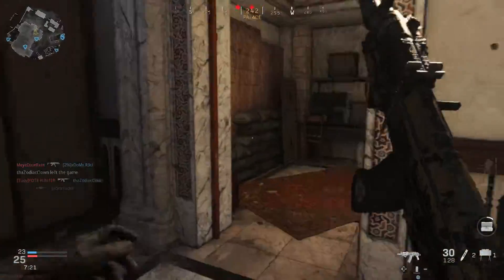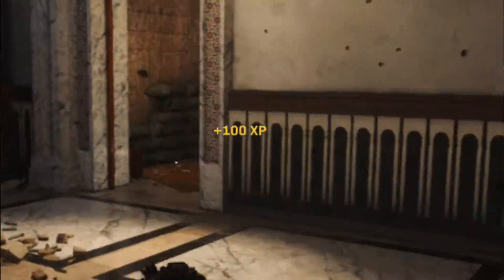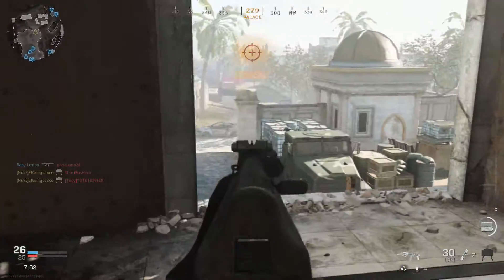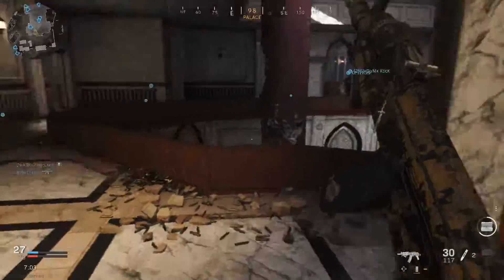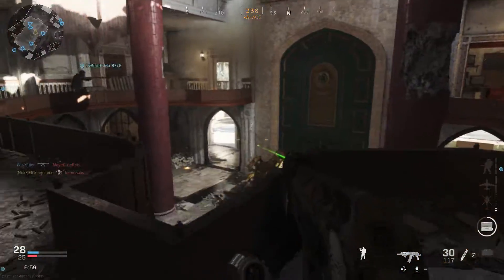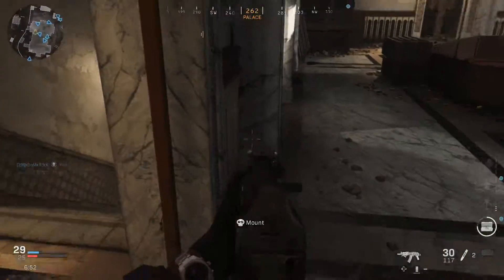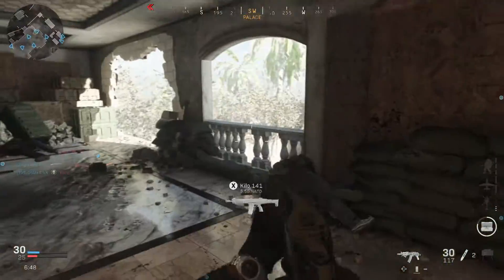I don't want anyone coming up through these rooms — they always seem to camp in there. Got someone. Oh, got another guy! This map is kind of fun, not gonna lie. This map has flow. It's just so slow — the flow is so slow because there's not enough players on it, only 20.